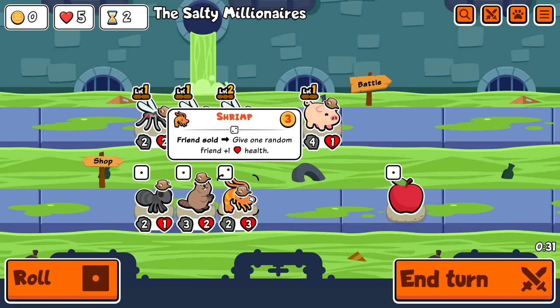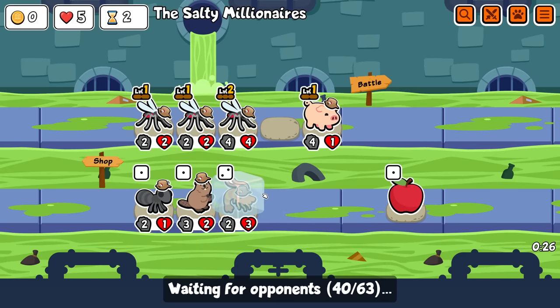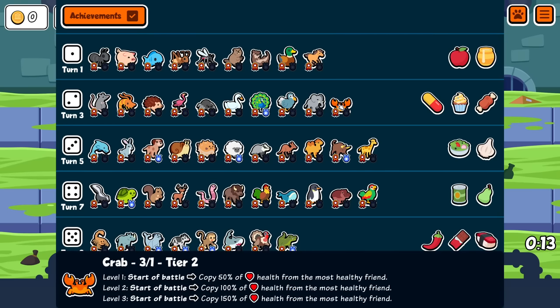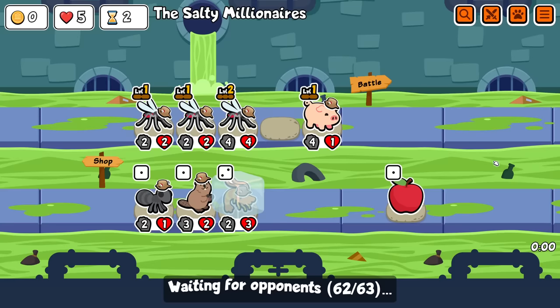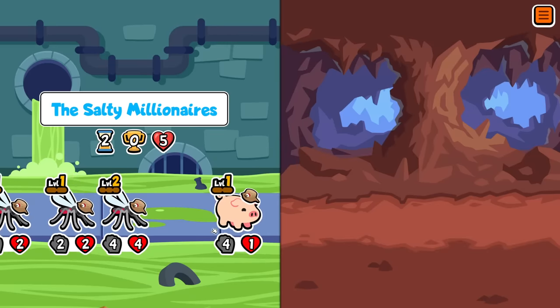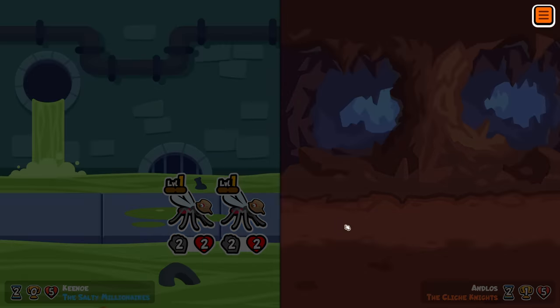Otherwise I risk not seeing tier twos next turn, and at least I will be selling a lot of things so maybe I'll get some value. Shrimp is not it — I think it's slightly better than crab maybe, but the real prize is spiders because you can just pill those at the start of tier three and then convert your tier twos into tier threes. You underestimate the power of shrimp! I could only use it for like two turns though.